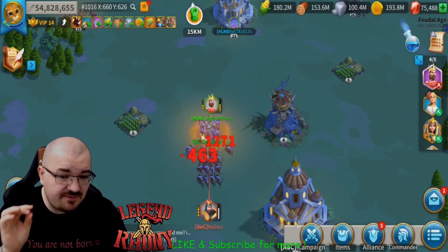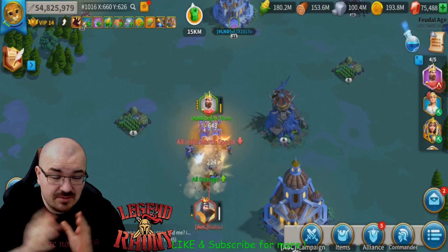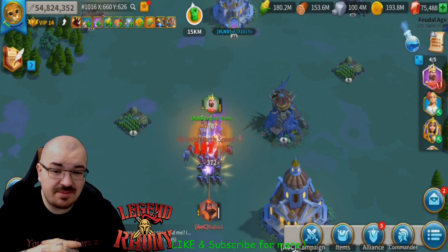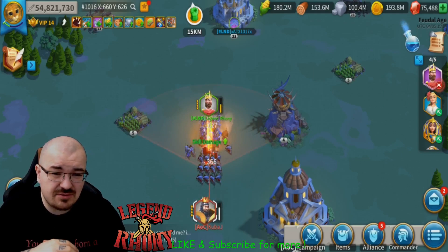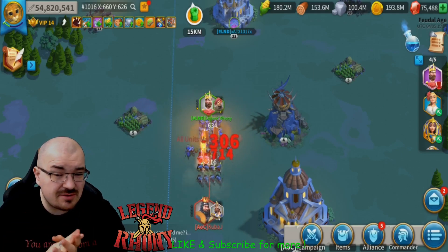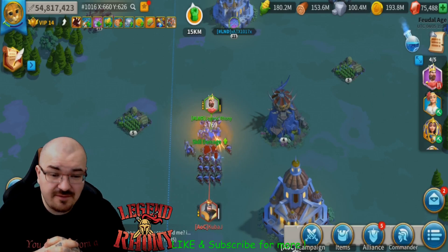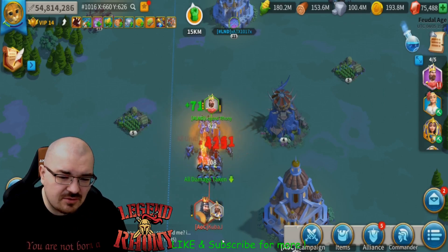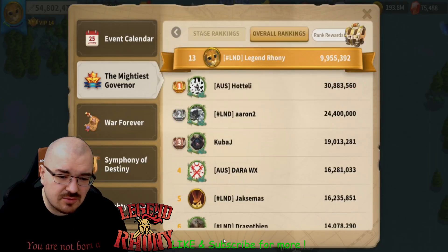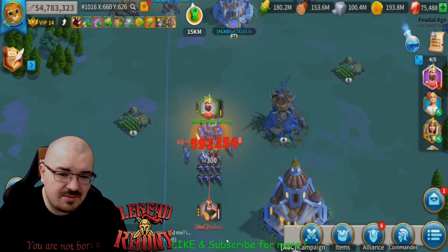I had 165,000 troops in this particular build because I had Osman, who has a 10% increased troops capacity. So I took 165,000 troops and I believe he had 150,000 troops. I'm going to speed it up a little bit and after that go into the game and show you the reports.